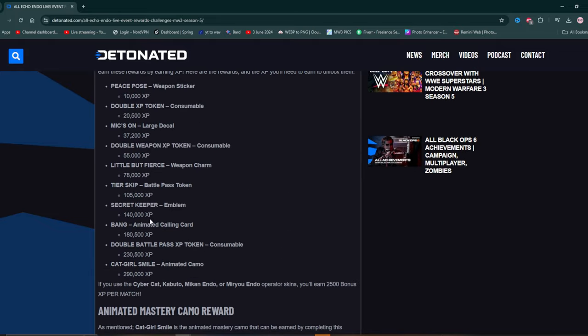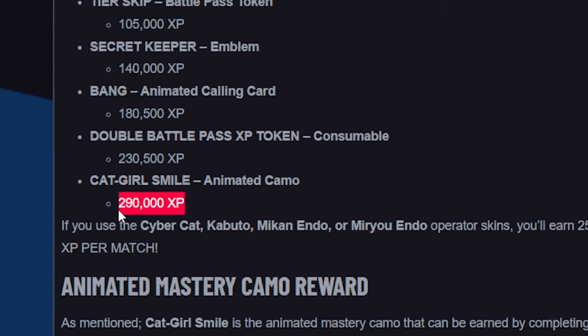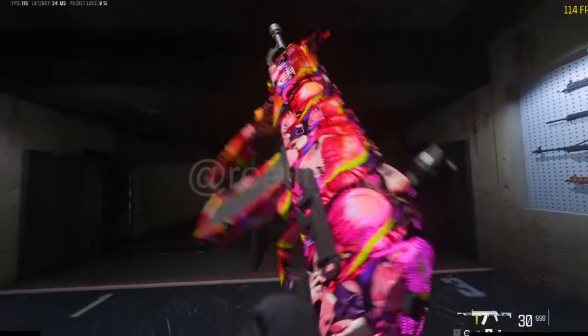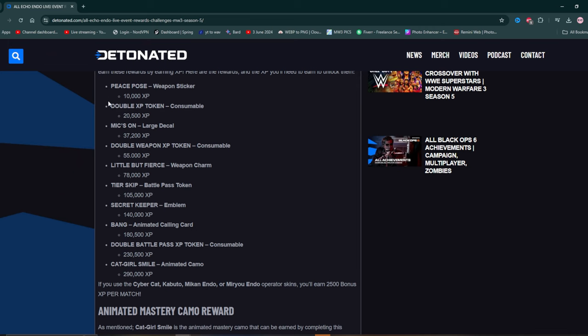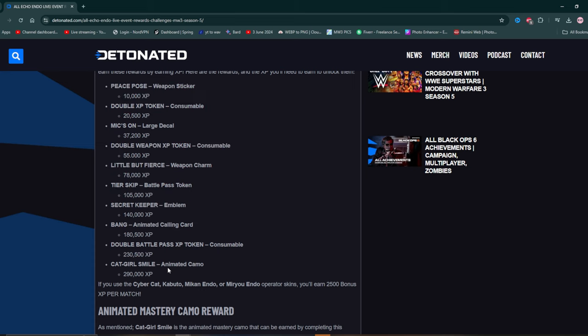To get this camo, you're literally going to have to earn 290,000 weapon XP — that's insane. If you've done prestige camos, you know how long that takes, at least a few hours just to unlock a camo. It is worth it though; it's an absolute sick camo as you can see on screen. You do unlock other things along the way before reaching the cat girl smile camo.